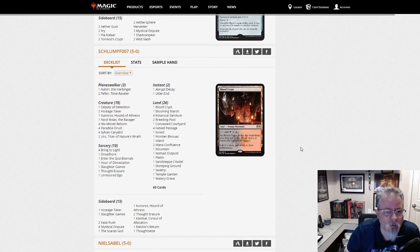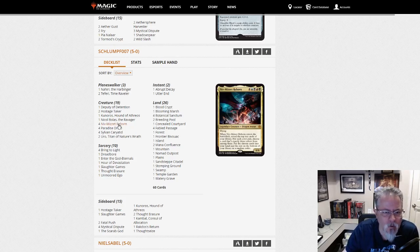Schlumpf 07 with another Niv-Mizzet deck. Kunoros main, two Hostage Takers, Deputy of Detention — much more on the creature-based side, which appeals to me. 26 lands instead of 28 as we saw in the other Niv-Mizzet deck. Omen of the God-Eternals main, both Slaughter Games and Unmoored Ego. Four Paradise Druid and four Llanowar Elves for the ramp creatures. This is a little more aggressive than the earlier Niv-Mizzet deck — Niv-Mizzet is so flexible, you can do many different things with the deck.